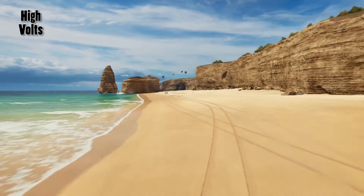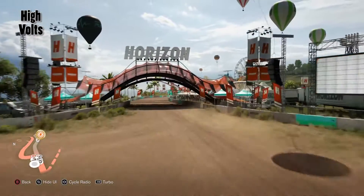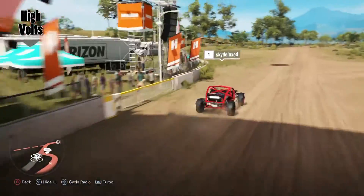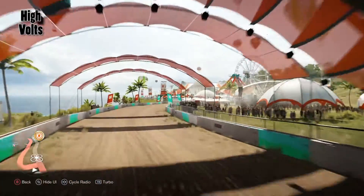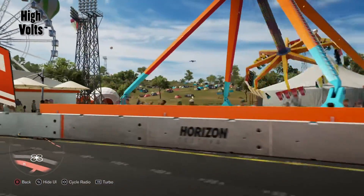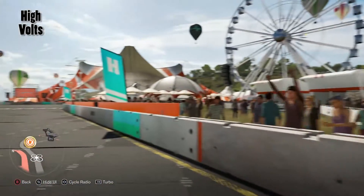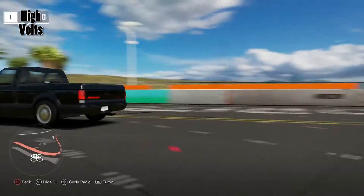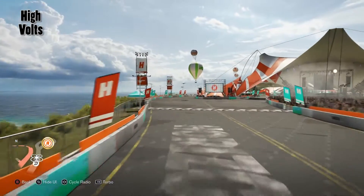I'm gonna go ahead and warp over to the Horizon Festival and check that out in drone view. This is the demo so I don't know if it'll be different in the full release. There goes one of those off-road buggies - very cool. Cruising around, awesome looking banner there. Fly down and we've got carnival games going on in the back. The people definitely look good - they've come a long way from the 2D popsicle stick figures that used to be on the sidelines of these racing games. Look at that S10 Cyclone, very cool truck.